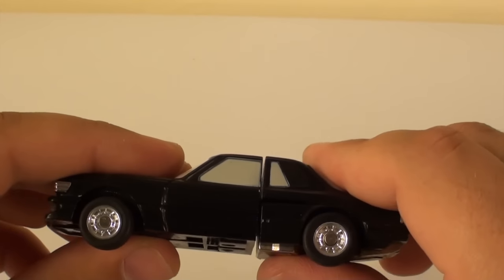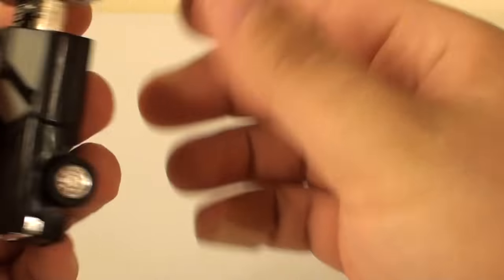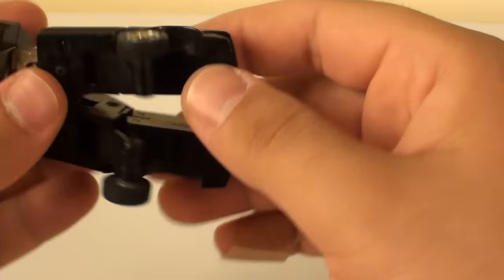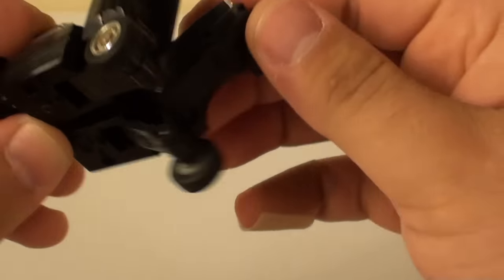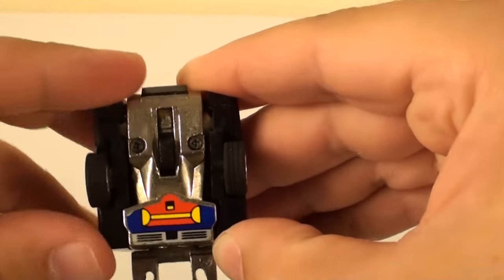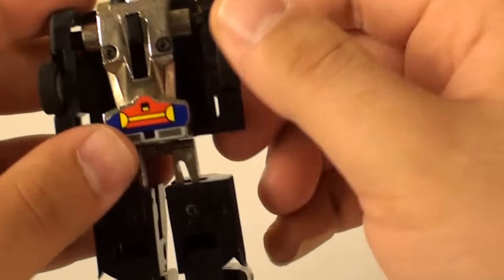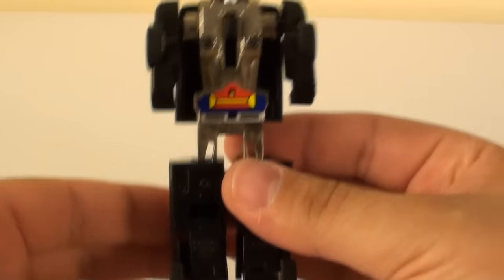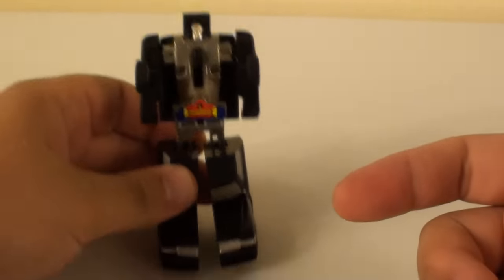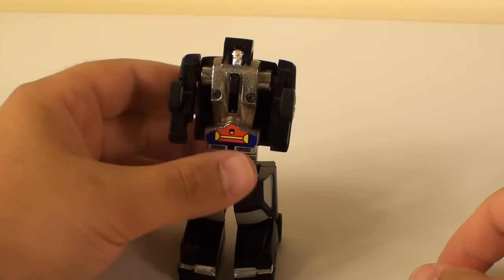Anyway, transforming this guy is pretty simplistic — he's a GoBot after all. We're going to pull his feet out and then carefully, because we don't want to mess with his glorious rubber tires, pull them back, which lets you move the feet out. There's a waist rotation to make the front of the car his feet, which gives him some big feet but looks better than them hanging off the back.